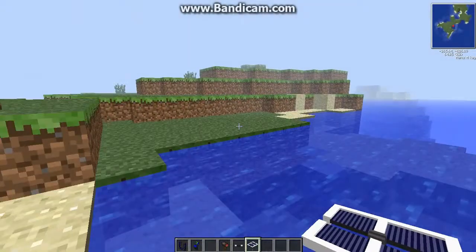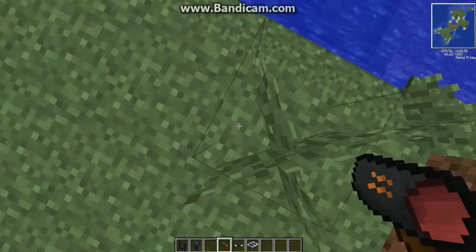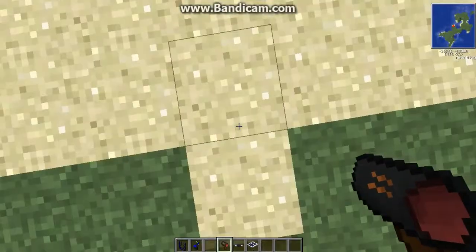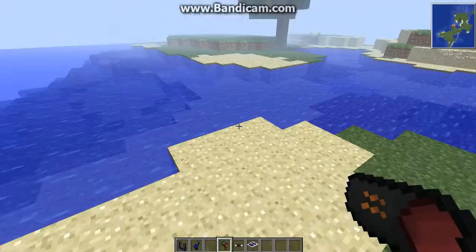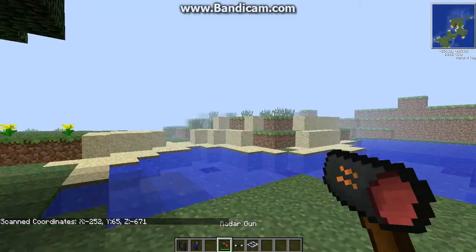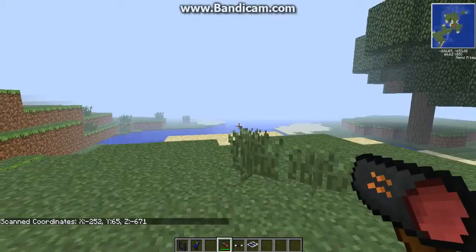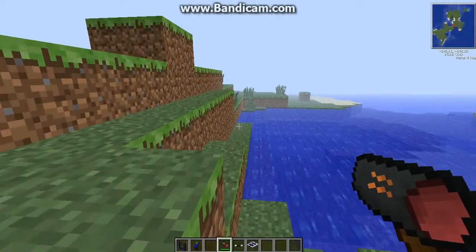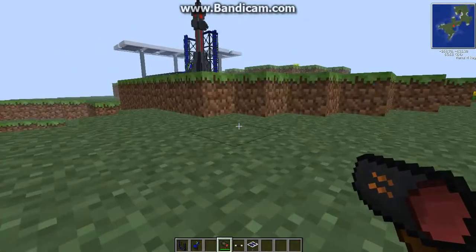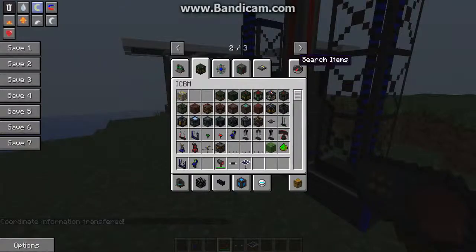So what you do is you get the coordinates. I like to use what's called a radar gun. What you do is right-click on your target and you get the coordinates. Then you go back to your missile and right-click on your control panel, and it says coordinate information transferred, and you get a lever.